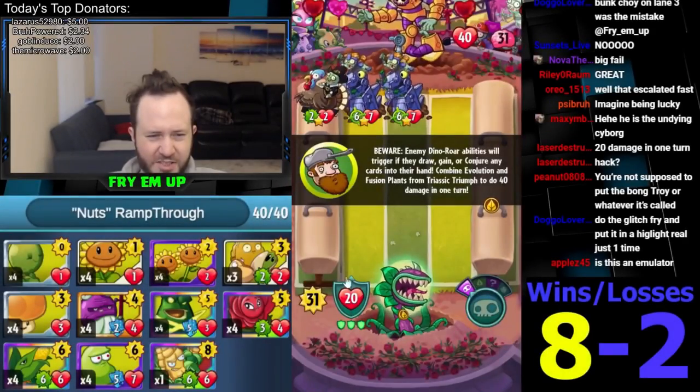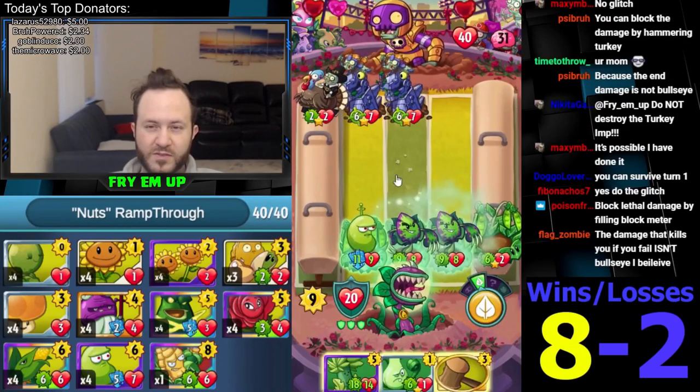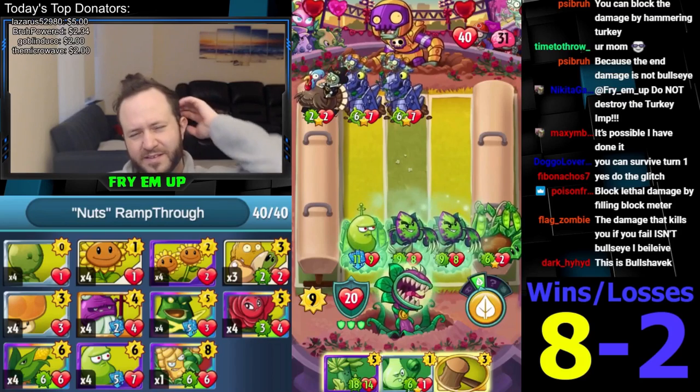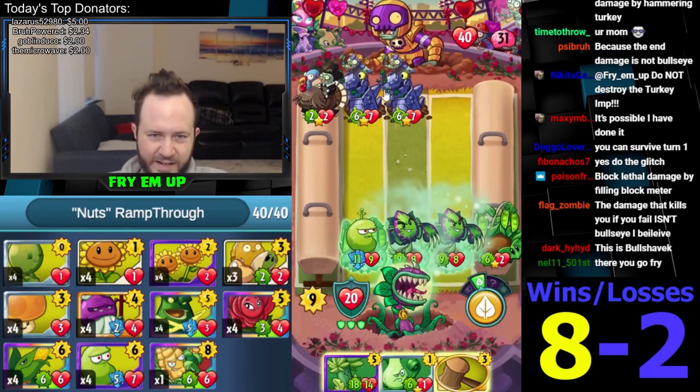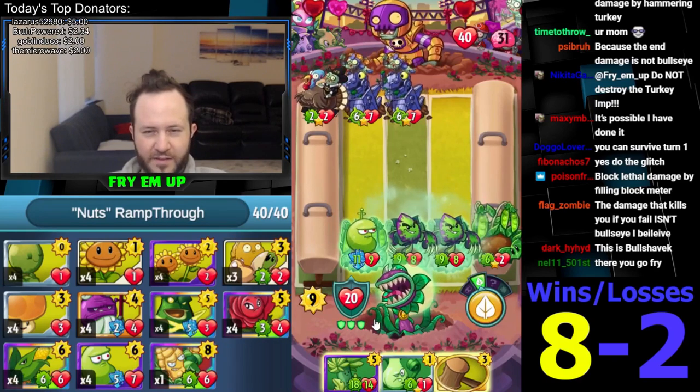There's a glitch? What's the glitch, guys? So you can block the lethal damage? Oh, that's so hard to do. But you're right — if you get hit three times, then you can end up blocking the final blow.